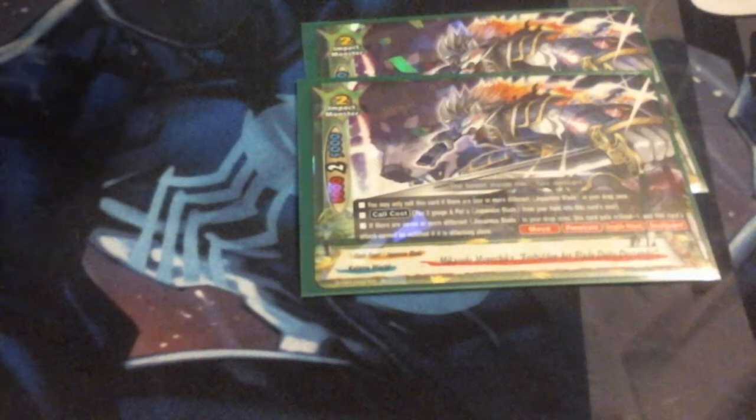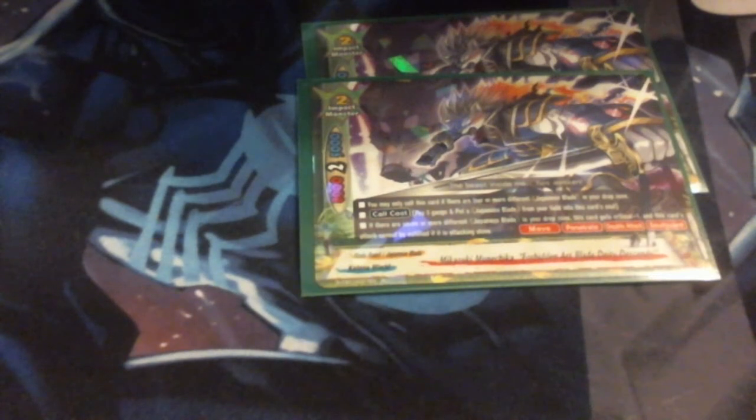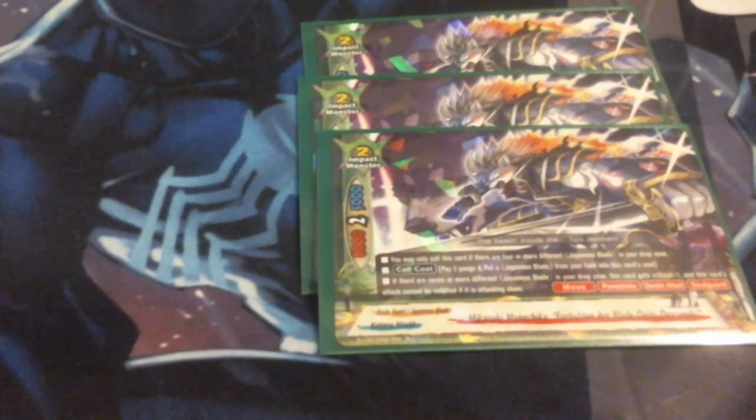For Impact Monsters, we are running three of the Impact Monster Blade version of Mikazuki — Mikazuki Munichika, Forbidden Art of the Blade, Deity Descends. You can only call this if you have four or more different Japanese Blades in the drop zone. Call cost is pay three and put a Japanese Blade from your field into its soul. If there are seven or more different Japanese Blades in the drop zone, he gets a crit, and this card can't be nullified if he's attacking alone. He's an 8-2-5, or 8-3-5 with the effect. He comes with Move, Penetrate, Double Attack, and Soul Guard — so he is really, really beefy.